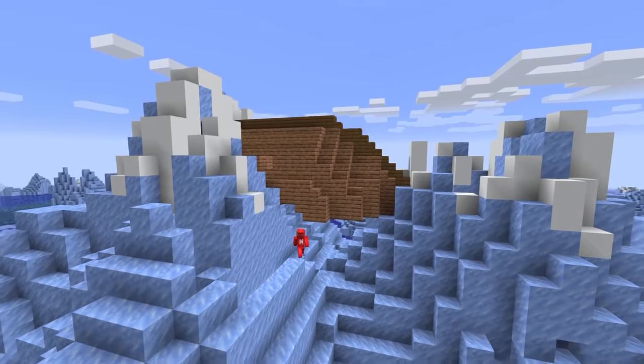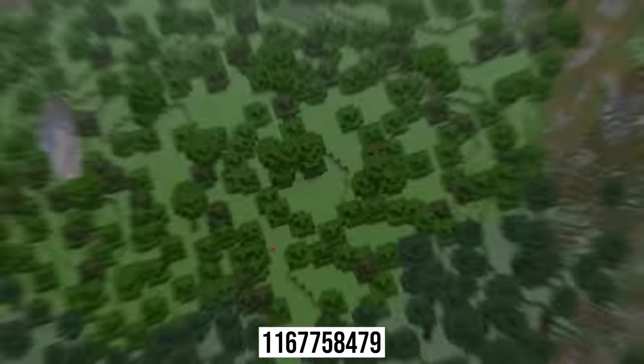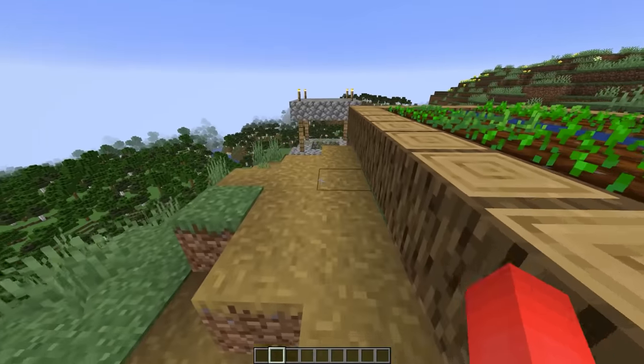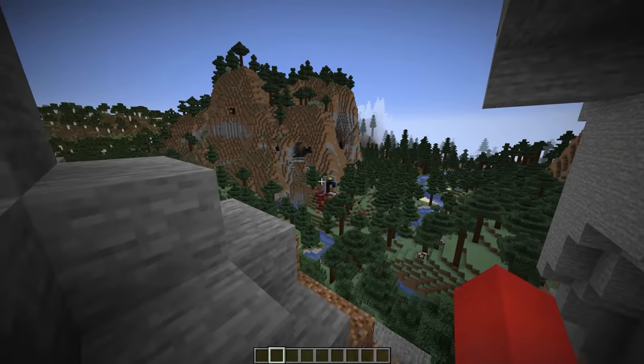Number twenty-seven: some seeds just get better the more you explore them, and I think this is one of those. We've not only got a beautiful forest in the crater of a mountain, but nearby we have both a dripstone cave and a village spread out across the top of the mountainside. Adding the outposts nearby, there's plenty packed within the starting area of this seed.